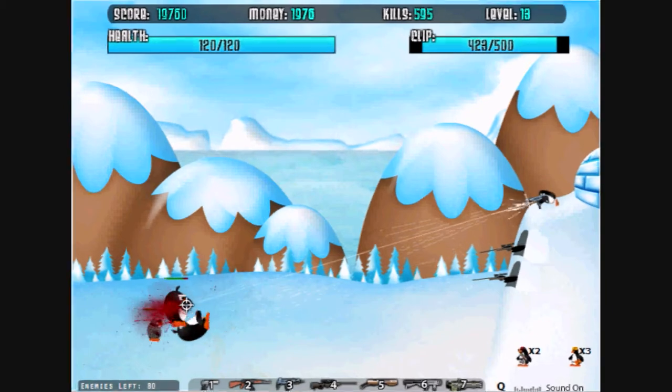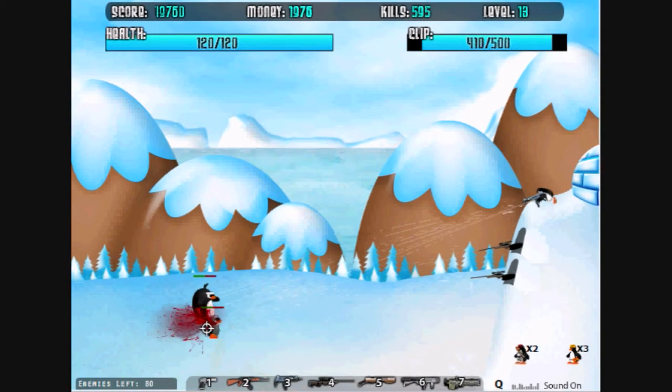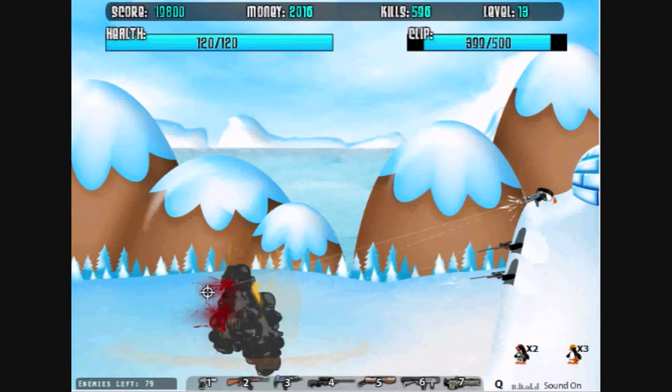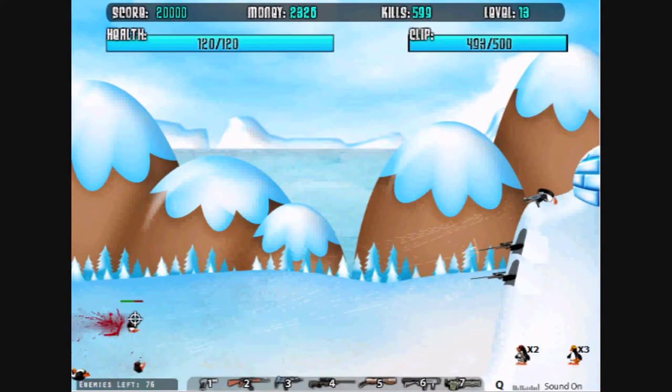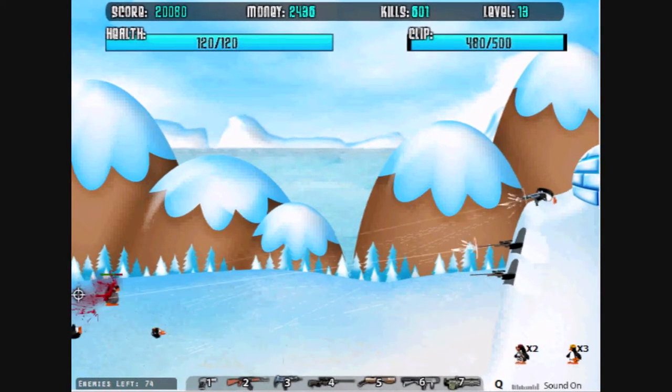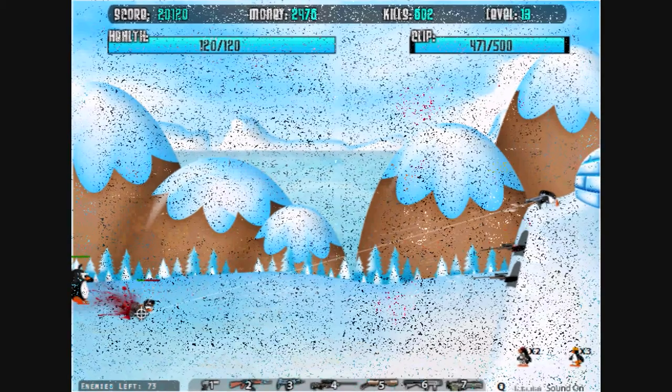To start off, you're a penguin on a cliff who fights off swarms of attacking penguins on both ground and in the sky. For the sky, you have two different types of penguins. As for the ground, I believe you have four different types of penguins.